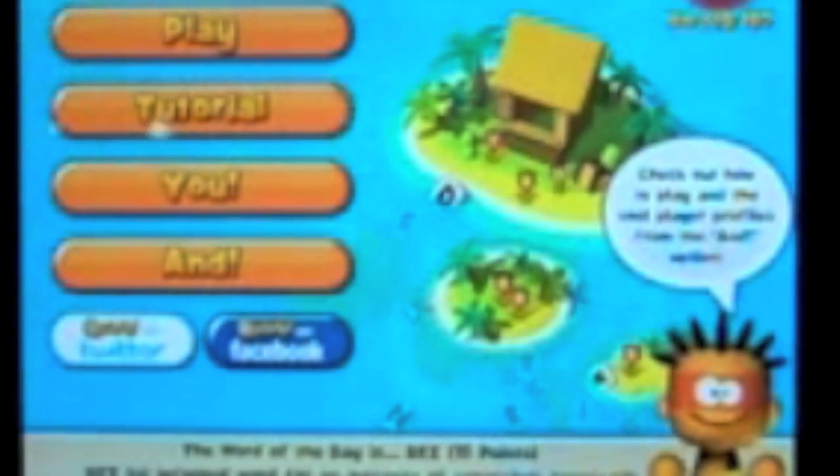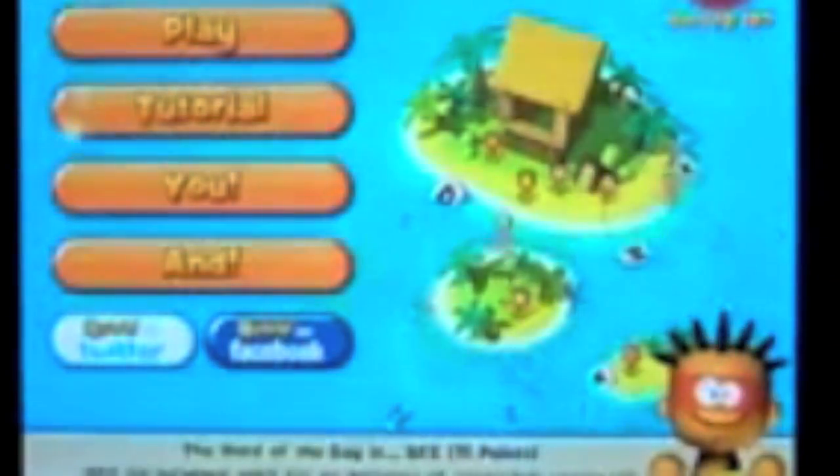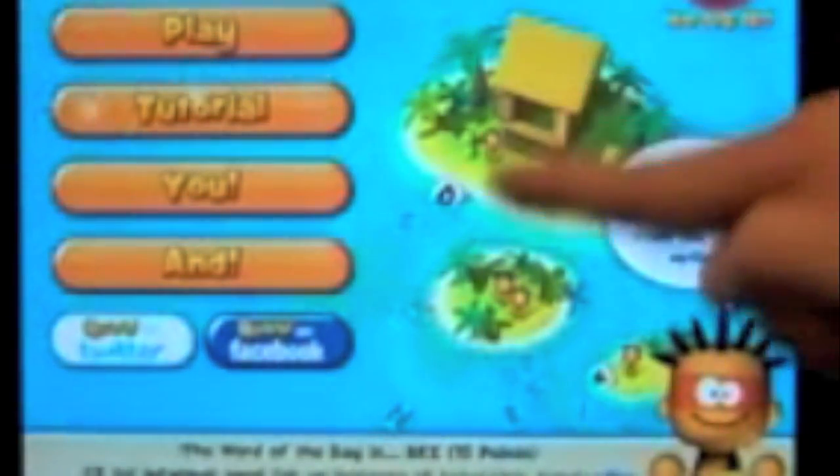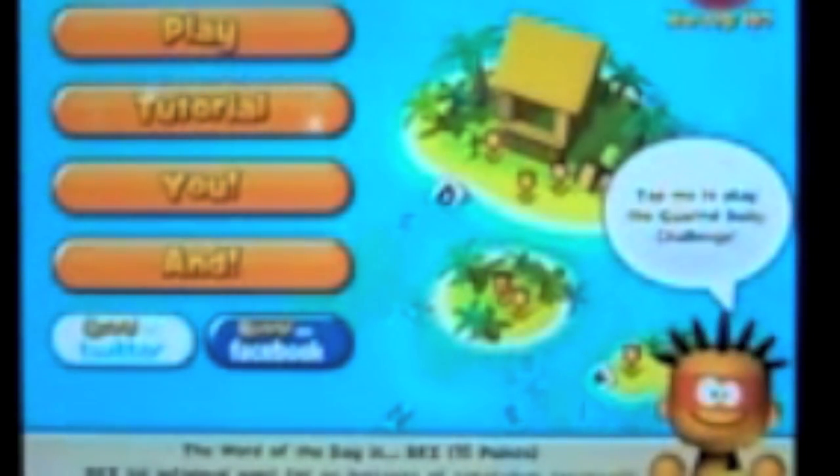Here's the home screen for Quarrel Deluxe. As you'll see, there are several options. You've got the option to jump into a game and play. There's a tutorial, which is always a nice touch. The 'You' section gets you into your player profile, and you can see up here that I've already chosen to be a male character. Down here you'll see the tribe I've chosen. There are other options — I chose to play as the caveman, but you do have some variety and can choose who you play as.